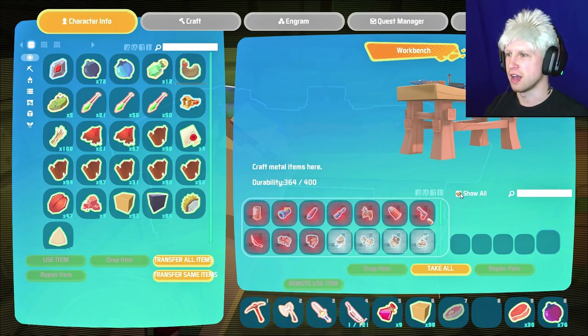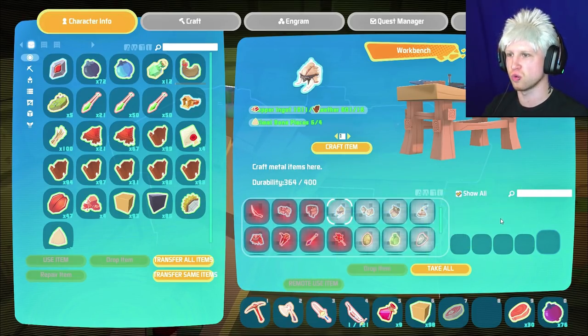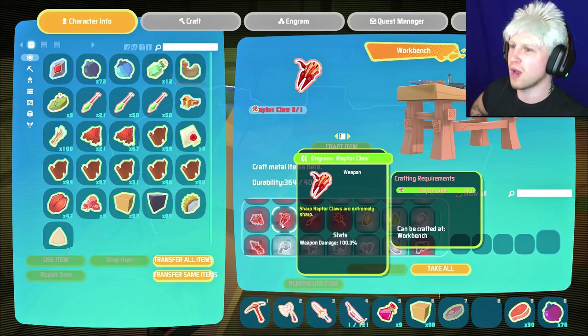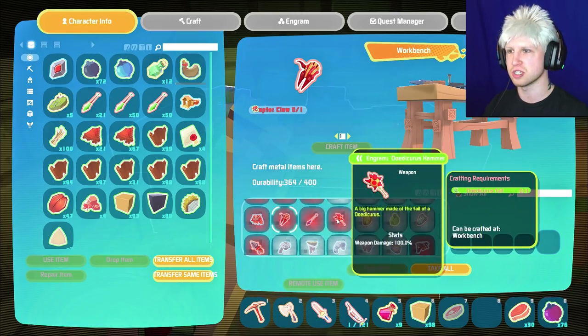Show all — that's kind of a nice easy way that you can just see everything instead of having to scroll through each of the different inventory tabs. Raptor claw. Here's the thing: we've killed quite a few raptors but we haven't gotten lucky enough to end up getting ourselves an actual raptor's claw, which is interesting. And a Dodicarus hammer, which requires a Dodicarus tail, which I don't even know where we can get that.